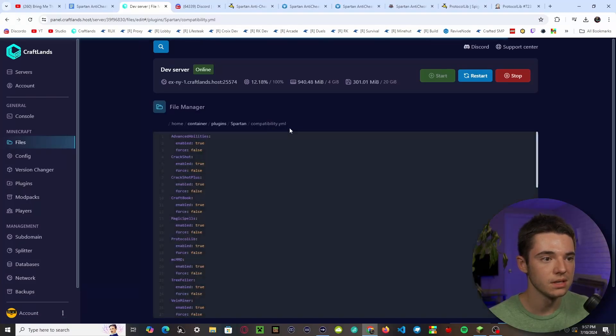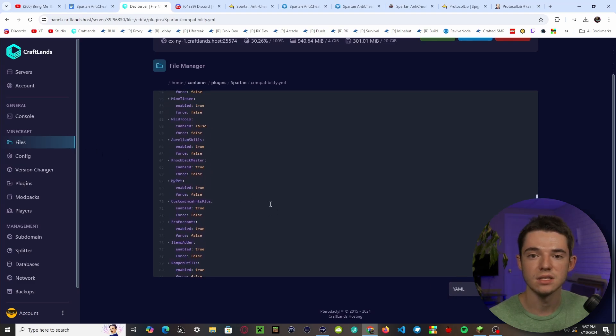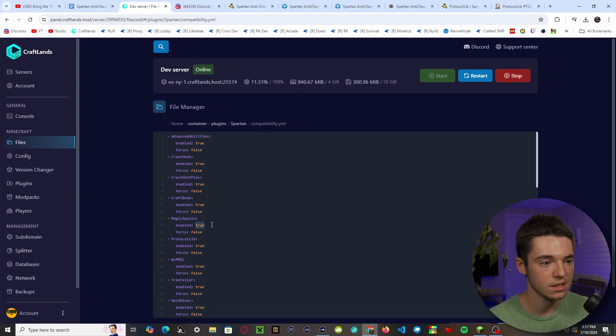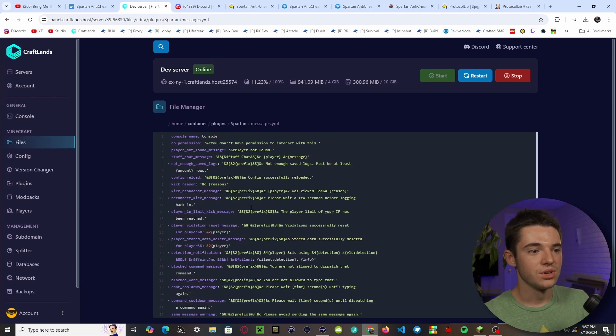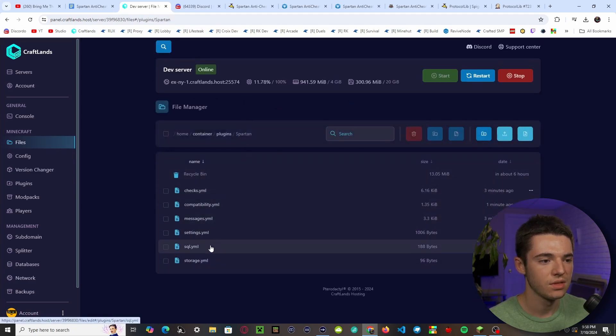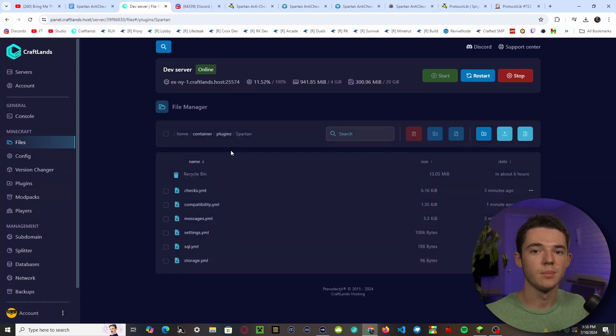The compatibility.yml shows all the different plugins Spartan is compatible with. If you didn't want to enable compatibility with a specific plugin, you'd just set enabled to false. The messages.yml lets you change all plugin messages using color codes. And the SQL file lets you link Spartan up with a MySQL database by filling in your details, so it will be linked between multiple servers.